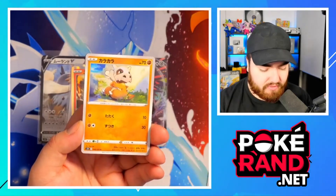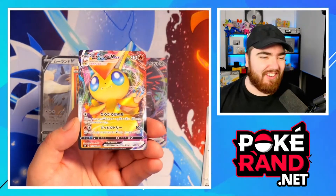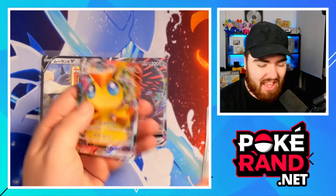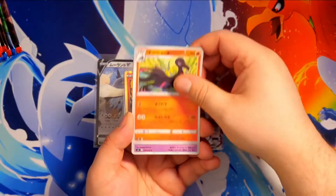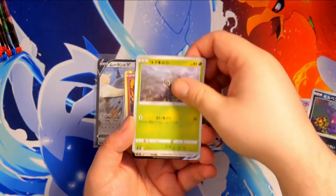We've got a Bouffalant here, hopefully you guys don't mind. Cubone, and then we have — oh, the Victini VMAX up next! Wow, so we've got two VMAXs so far: the Corviknight and the Victini, a special art. I won't spoil the secrets that we did pull on those channels — you have to go watch them.